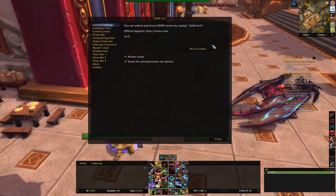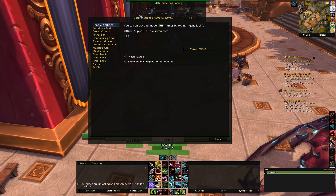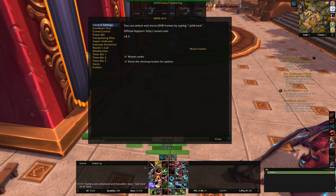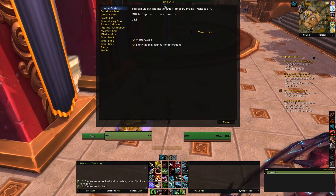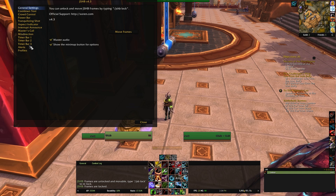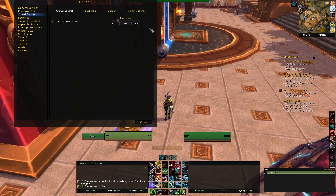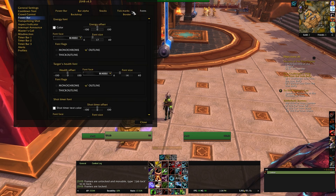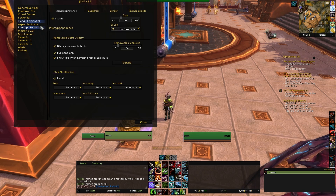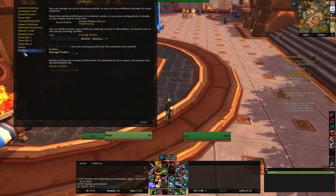I'm going to take a look at the config menu. Go to Move Frames — this will show you the different things available. In terms of settings, you can change the text, the different crowd control things, change the icon size, stuff like that. The power bar shows your current energy number. There are a whole bunch of different options: track your trunk shot, aspect indicator, master's call, misdirection, timer bars. It'll even give you alerts. And there's profile support — it's all very good and allows you to do a lot of things.